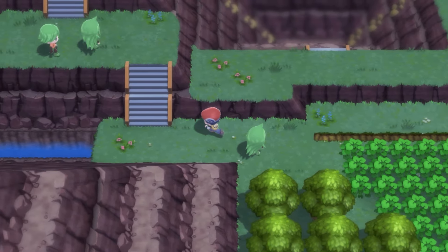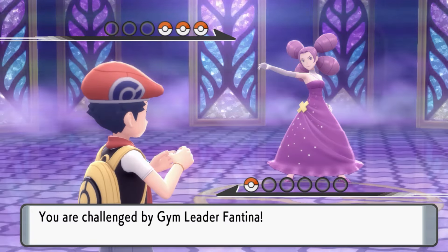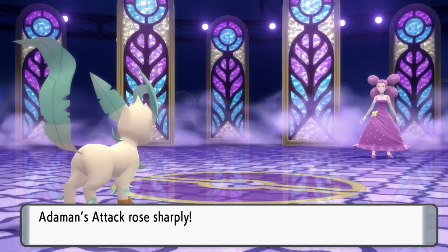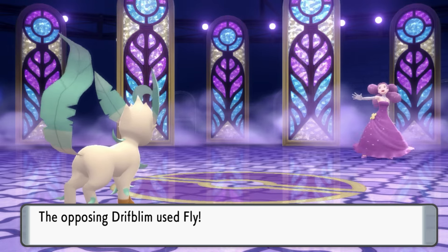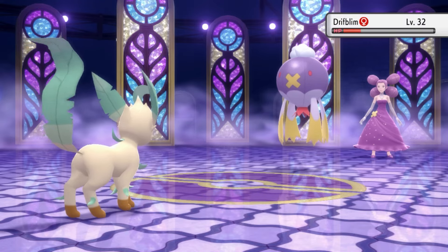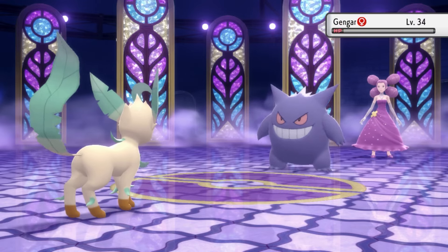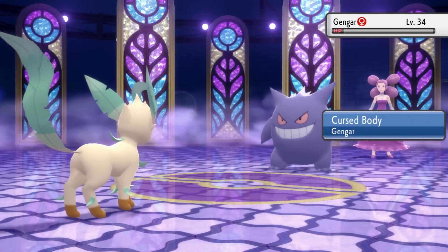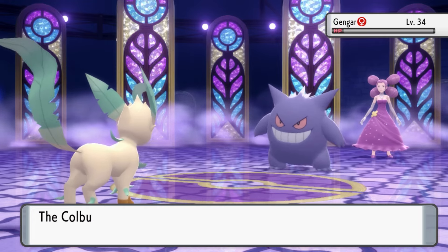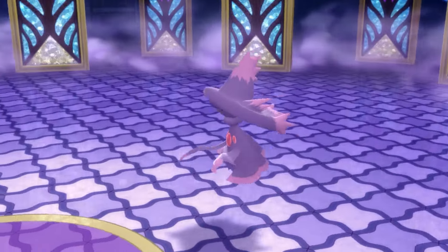We now have to head towards Celestic Town, where we have to talk to Cynthia's grandma before we can challenge the next gym. We started with Swords Dance as Drifblim went for Fly. We couldn't attack, so I had Adamant use a second Swords Dance. Drifblim's Fly didn't do much damage, and we one-shot it with Bite. We did take some damage from Aftermath though. Gengar was also a one-shot with Bite, but its Cursed Body activated, disabling Bite. We had to go for Razor Leaf on Mismagius, but I don't think that mattered because at plus 4, both moves were guaranteed one-shots.